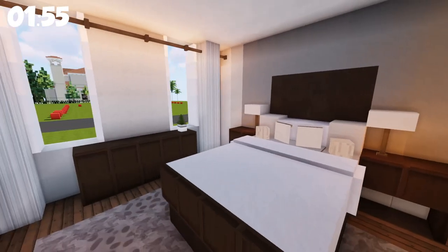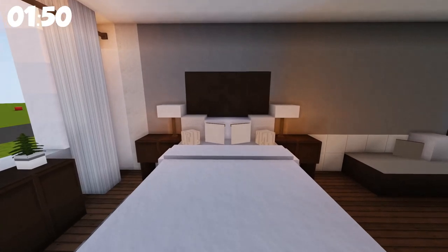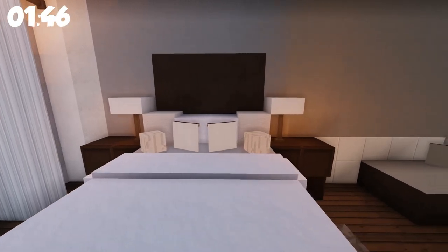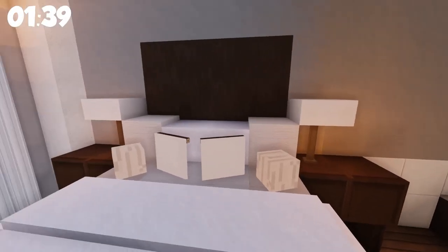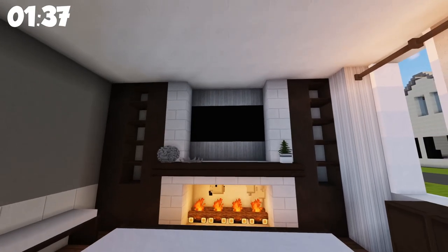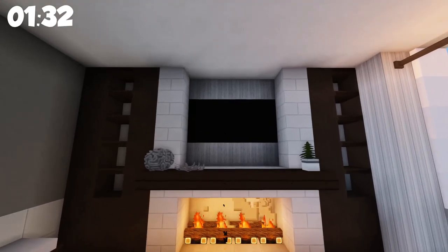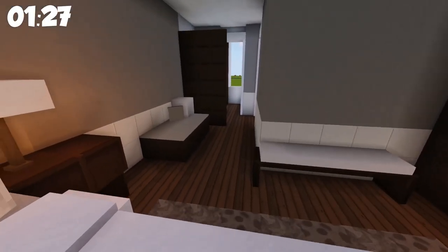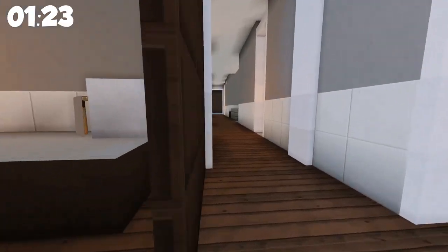And then our first bedroom. Have you ever wanted to lie down in Minecraft more than looking at this bed? What a perfect combination of different depths and different materials — it just looks like a bed that's piled high with stuff. And then like a beautiful fireplace with some built-ins. You have a curtain design with the pillar blocks. What a warm and inviting looking place. There's even like a little bench over here. Amazing design for a bedroom.